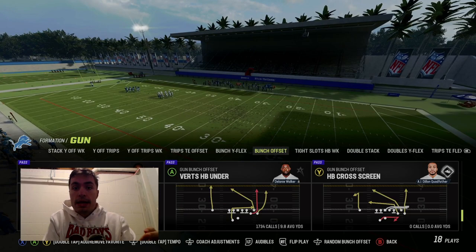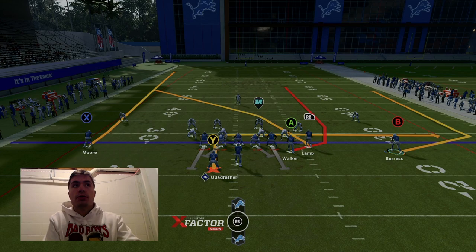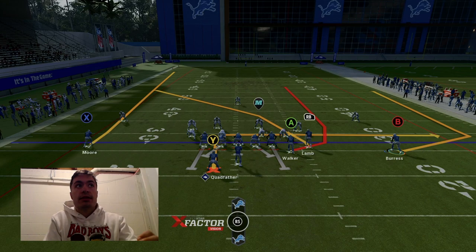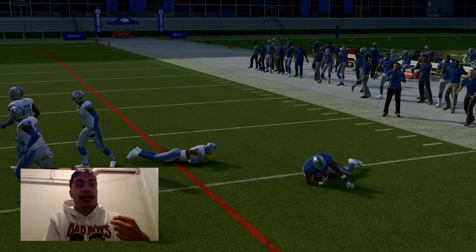Our fourth tip is having an order of progressions before you snap the ball — people do not do this enough regardless of skill level. I'm going to call verts here versus Cover 3, motion out, and call it. But I need to know pre-play what my reads are and in what order. My first read versus Cover 3 is going to be this wheel on a snap throw. If it's open, I throw it. If not, my second read is the tight end wheel. If both are covered, I go to the crosser. Right here I see my first read is open and I throw it for a laser.